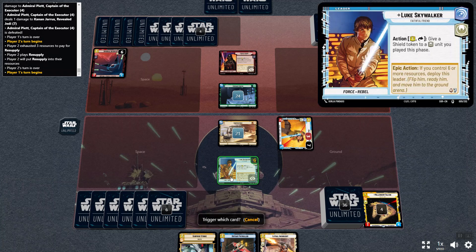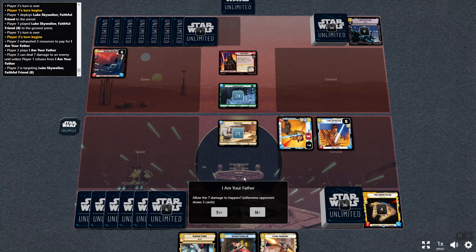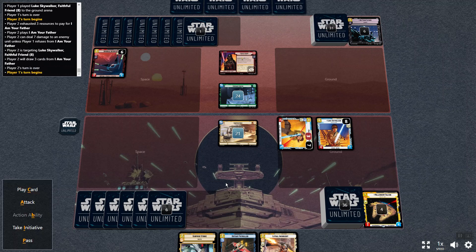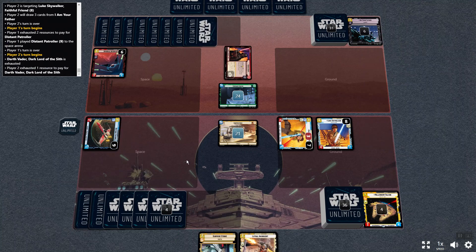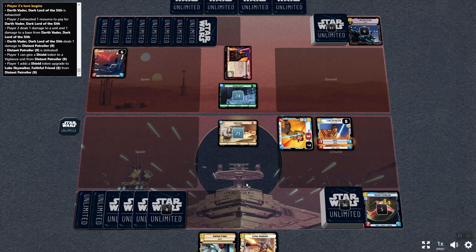So then we'll go action ability — deploy this leader. Now Luke's up. And of course they're trying to 'I am your father' him. So I'm going to say no, which is bad because it gives them three cards, but they only have one resource so there isn't really much that you can do. Now I've got six resources which is plenty. I'll play a card: Distant Patroller. He'll kill it, which will allow me to give my Luke a shield — he's fallen right into my trap.